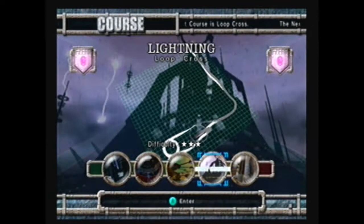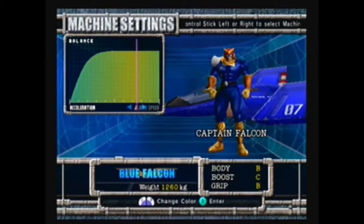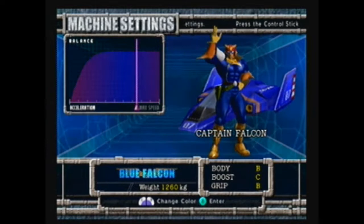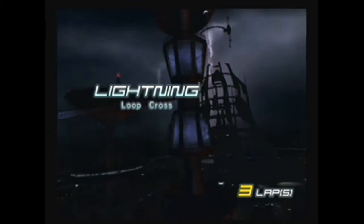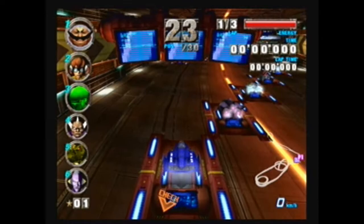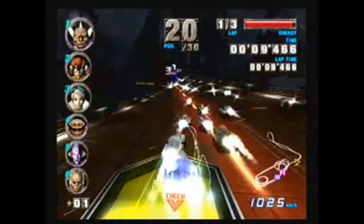Our next track is called Lightning — same as the main character in a mediocre Final Fantasy game. It has a bunch of loops and looks a little more complicated from the diagram than it actually is. You can see the developers' disregard for gravity here. The weird track design is partly attributable to the fact that the developers on this game are the same team that worked on Super Monkey Ball, which is basically an evolved version of Marble Madness for anyone who remembers that. Old school gamers, unite.